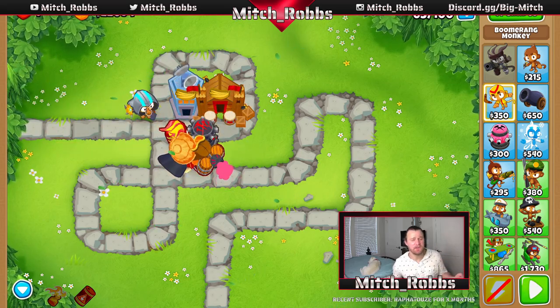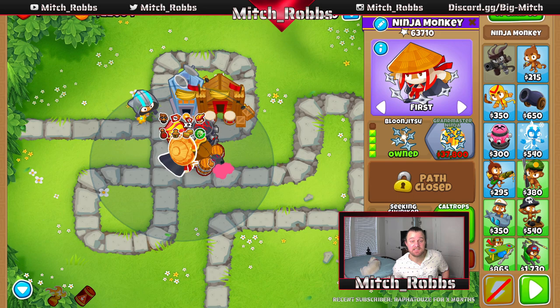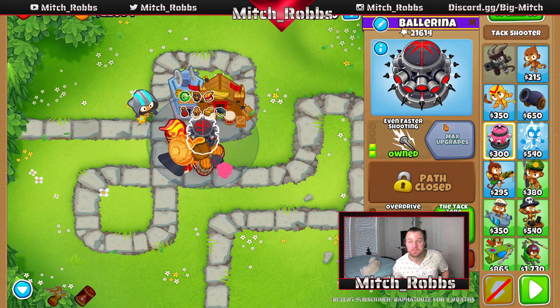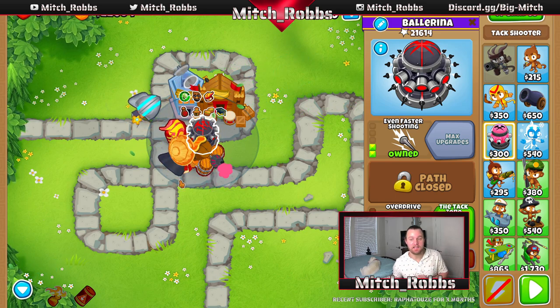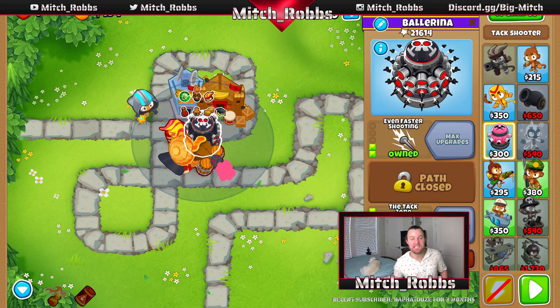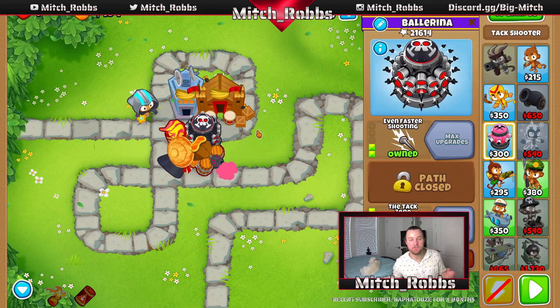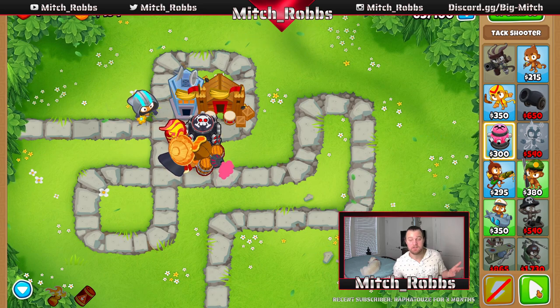Let's take note of our tower stats: the Boomerang Monkey has about 17,000 pops, our Ninja Monkey 63,000, and Gwendolyn 20,000. The Tack Shooter has only 21,000 — but that'll change real quickly. We're going to get the tier 5 upgrade called the Tac Zone. Its range covers the entirety of the track. This will be our main MOAB popping power and will basically carry us through endgame. Let's continue on until round 76.